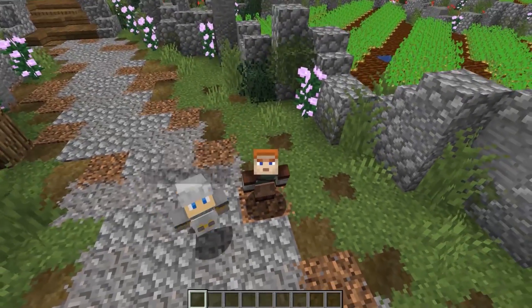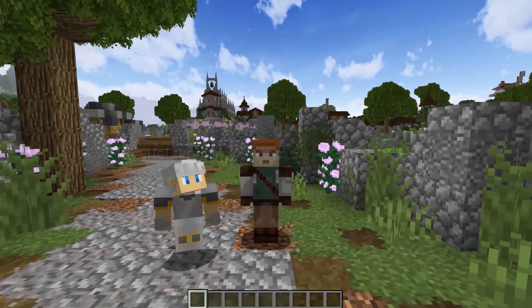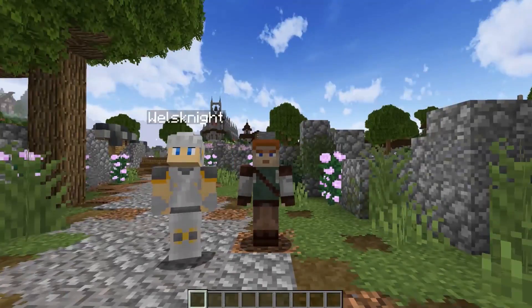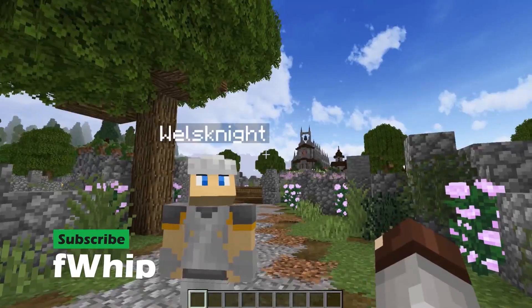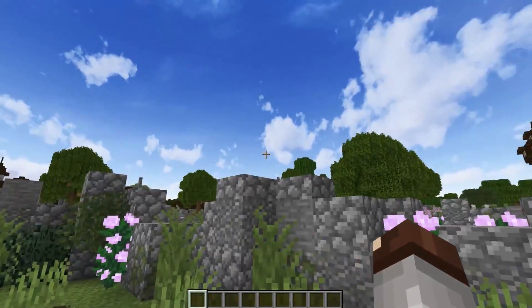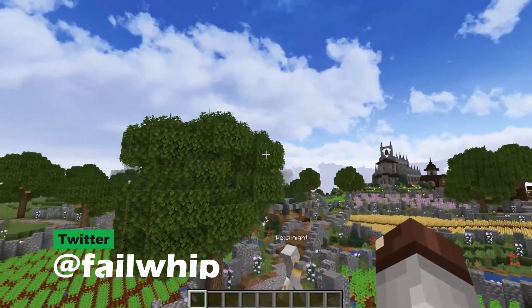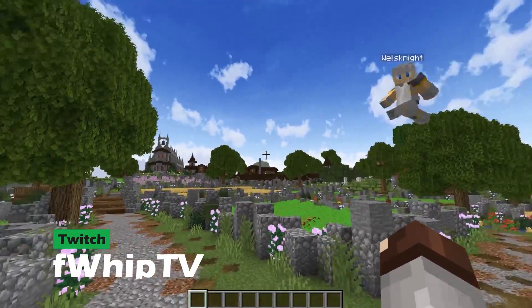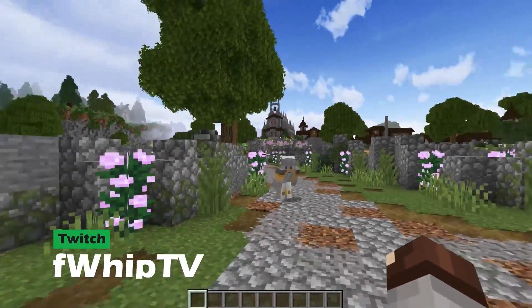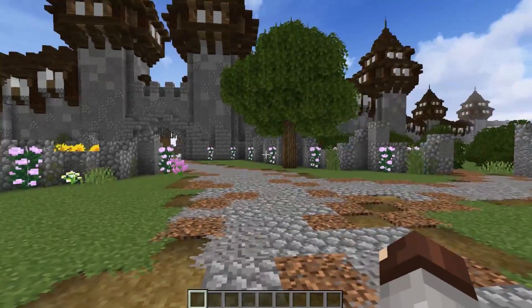Hey everybody, welcome back to Building with Whip. Today is the second part of the world tour with Wells Night — we're taking a look through the single player world. We're picking up exactly where we left off from the last episode, where we toured the desert city, the old village, and the remake of White Glen, as well as the custom terrain. If you missed it, be sure to go check that out.